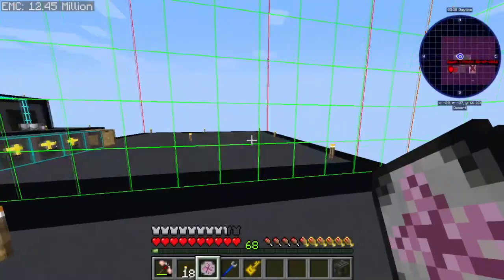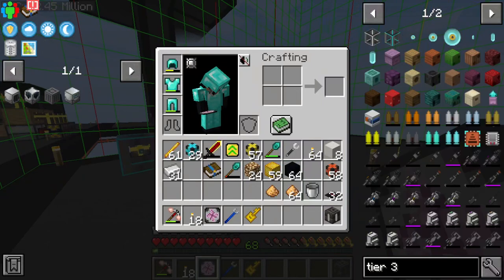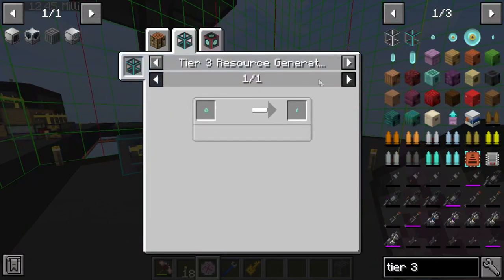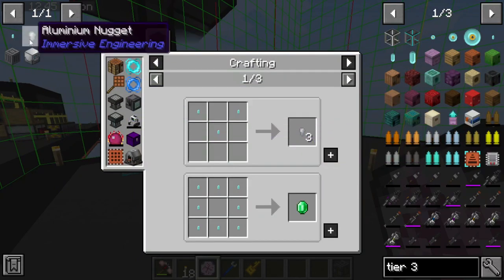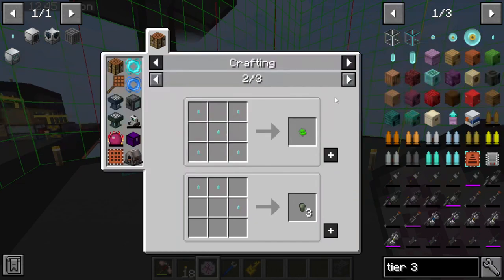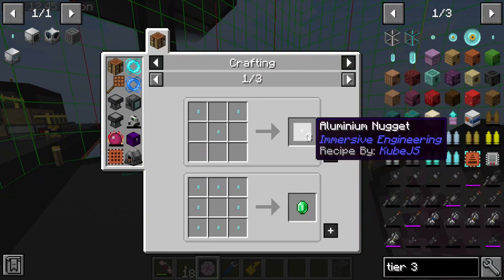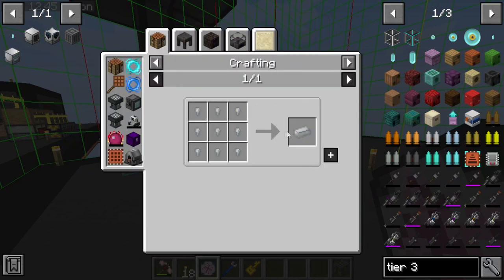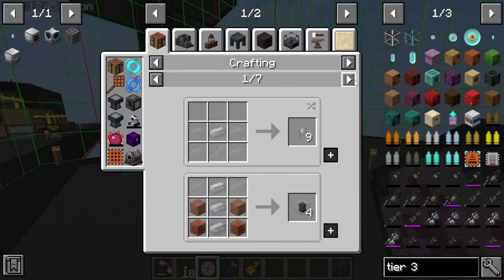Let's take a look at what we just unlocked at tier three because I think we unlocked a fair bit of things. We finally get aluminum, we get emeralds — which don't have EMC — uraninite, uranium, platinum, osmium, and aluminum. There was something that I needed here and I believe it was aluminum for the vacuum tubes, I think.